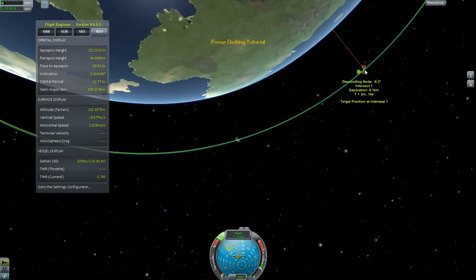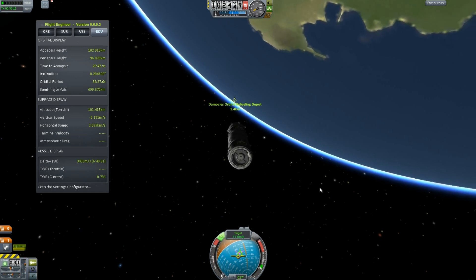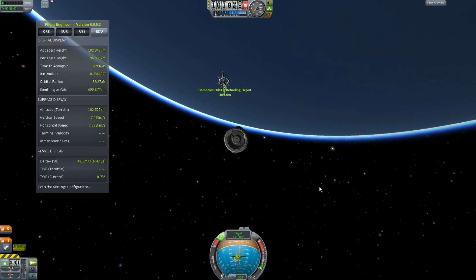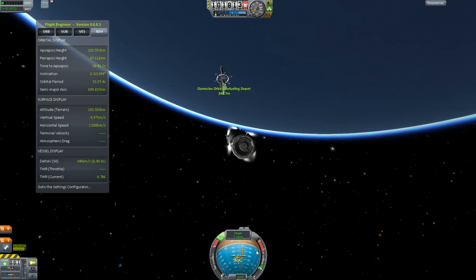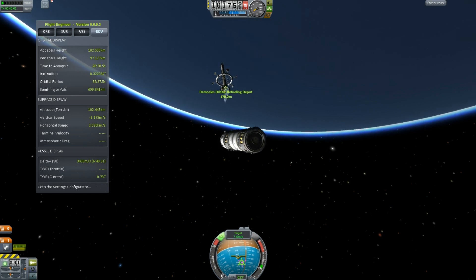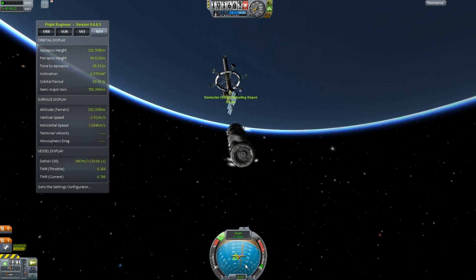So now if you look, I'm going to hit at about 0.1 kilometers — so that's very close. We're going to time accelerate a little bit more and bring this in nice and close. You can kind of just repeat the process. When you burn, wherever you're burning is going to push the retrograde marker away from you, whereas it's going to pull the prograde vector towards where you're at. Using that technique, it's pretty easy to get that dialed in.